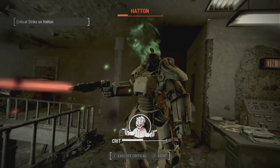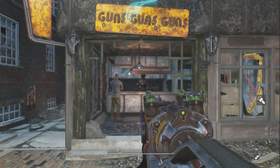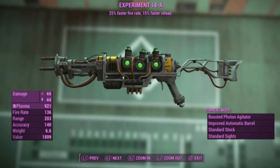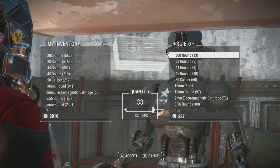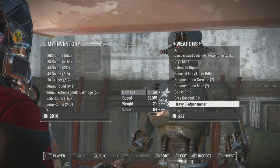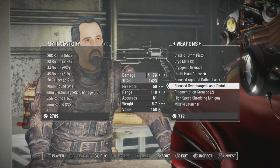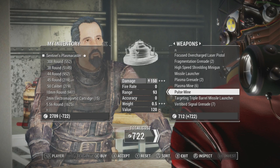Back to Fallout 4: besides the Gunners, you can find the plasma gun sold by multiple vendors like Clio in Good Neighbor. They are also sold by the Institute, which has its own unique plasma gun: Experiment 18-A. Experiment 18-A features the rapid legendary effect, making it shoot faster — despite which, the Institute does not make use of plasma-based weapons. Another unique is bought from the Brotherhood of Steel: the Sentinel Plasma Caster, which has the instigating legendary effect, doing double damage on the first hit if the target has full health.